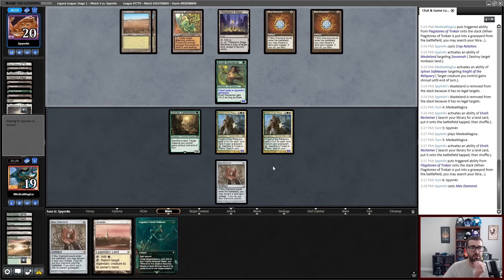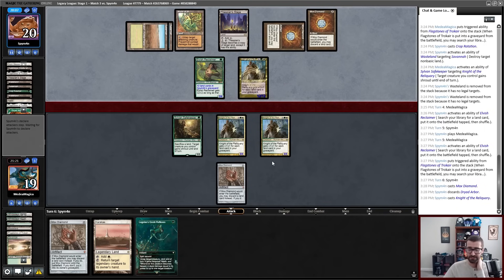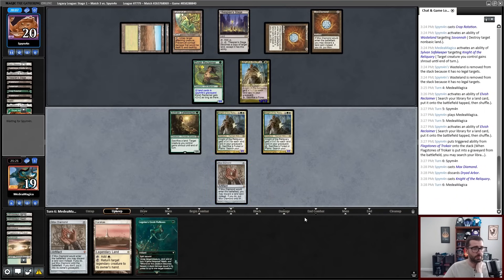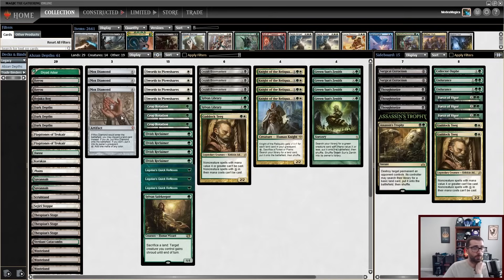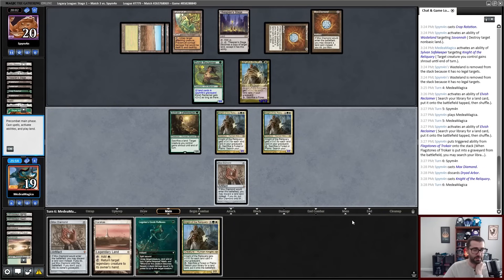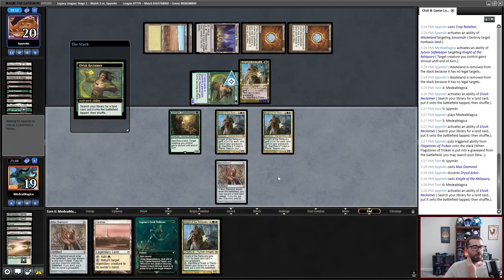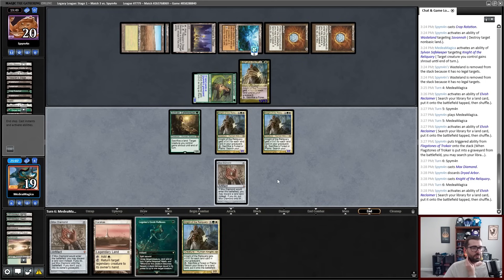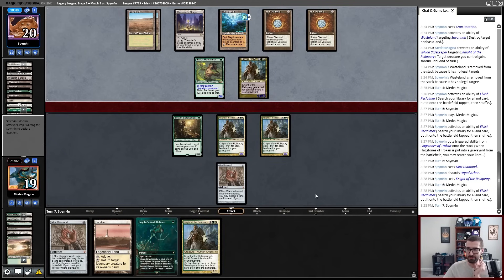I have a Bog of my own, but I can't get it because this is not an appropriate land type. And like, I can just see my own death. At this point, my opponent can get a Dark Depths, copy it, before I have a chance to interact. My Knights were smaller than my opponent's Knights, so it's not like I could really use the removal side of this well. All right, they're just holding.